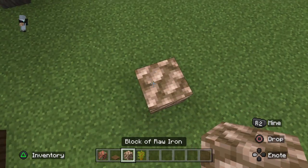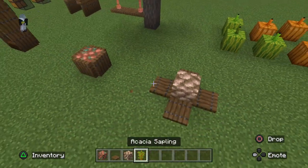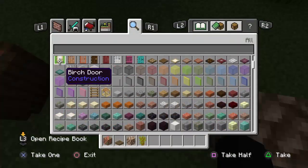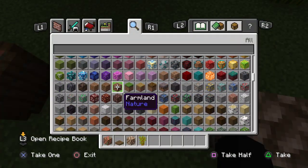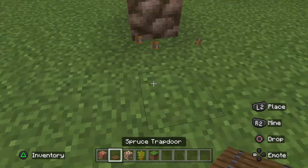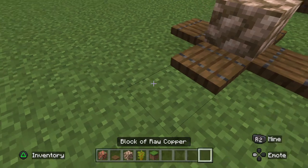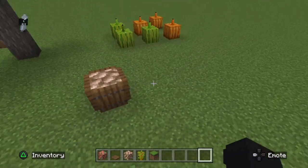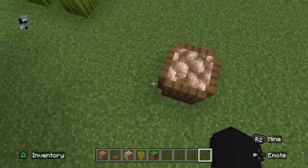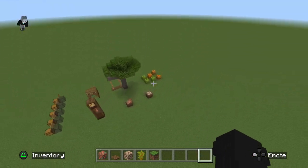Then place a block of raw iron and place trapdoors around that — close them all up. And there you have it: your barrel of salmon and your barrel of cod.